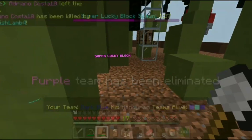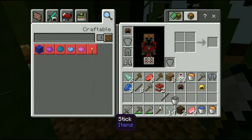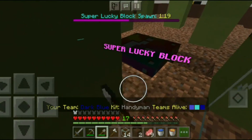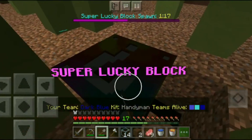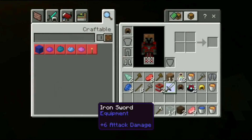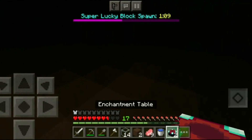You guys probably don't know this, but I am not the best with elytra, to say the least. At least I got the iron sword. But I got two enchantment tables — what am I gonna do with those?